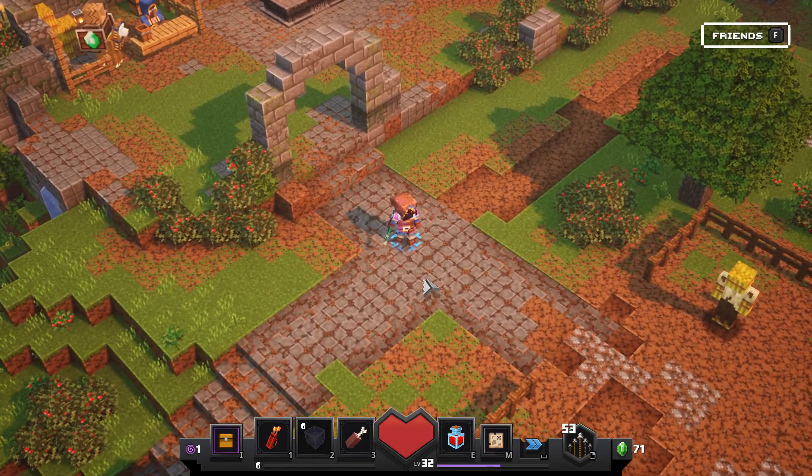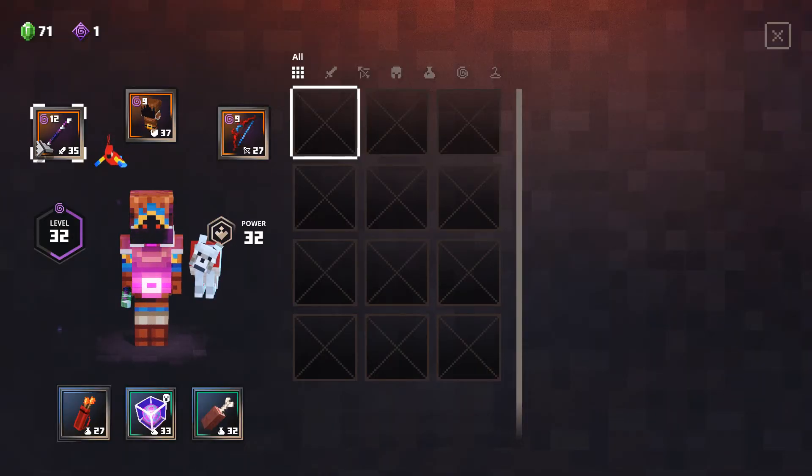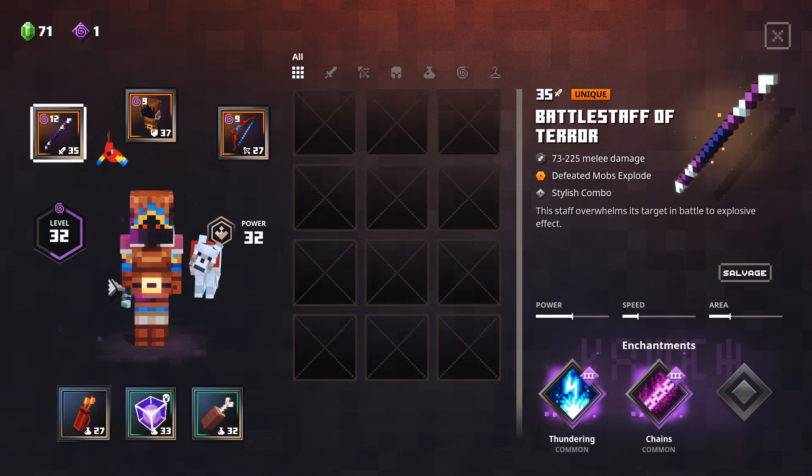Okay, so here we are at the base camp, and if I bring up the character sheet — yes, we now have this bad boy, the Battlestaff of Terror, which does 73 to 225 melee damage. Very, very good damage. Also as an offshot effect, the defeated mobs explode — not as much as TNT or anything, it's a small purple explosion. I hate the fact that it lists 'stylish combo' there, which I mentioned about the normal Battlestaffs before.